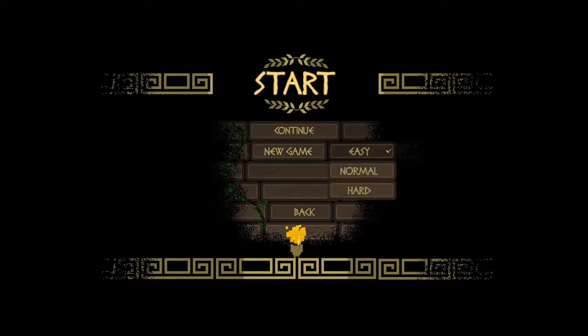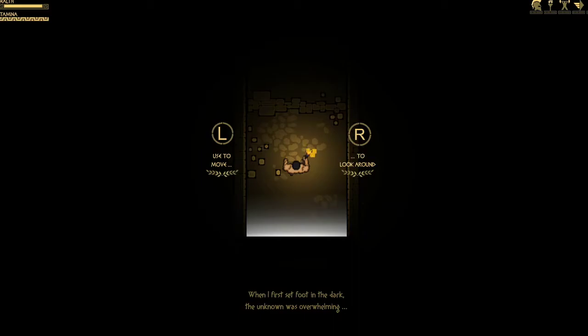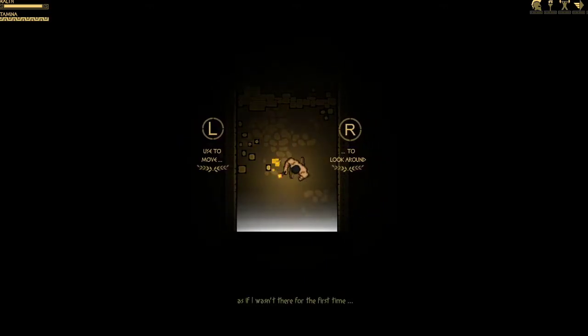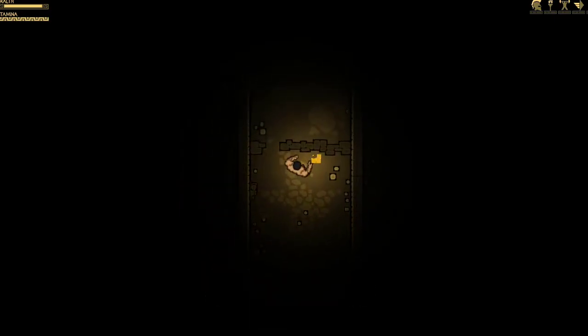There are three difficulty settings as well. I think we're going to start on easy, because this is the first time I've really been playing the game, so we're going to get into it slowly but surely. Right stick to look around, so it's a little bit of a twin stick. We'll see if we get any melee or ranged weapons. We've got our trusty torch.